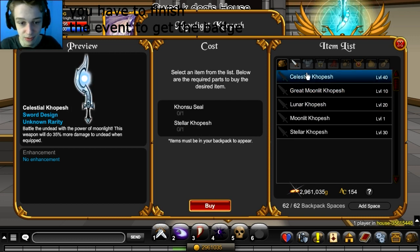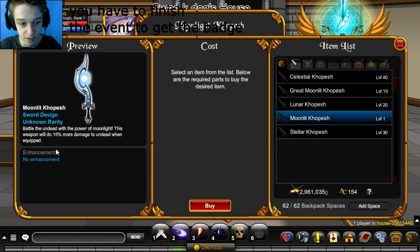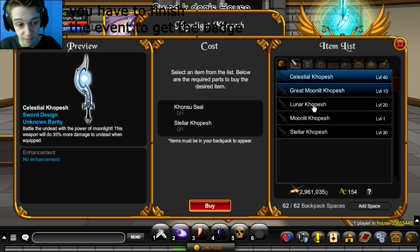So you can upgrade it to do up to 35% damage, or you can just get the default one that does 15% more damage to undead, and all the way up to 35%, which is a really good blade. So if you haven't seen the shop yet, that's why I made this video, so everyone's aware of it.